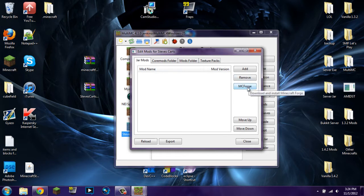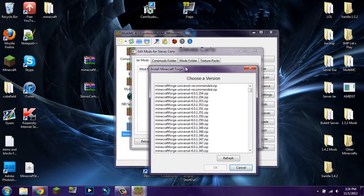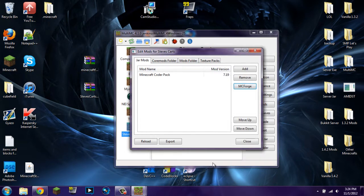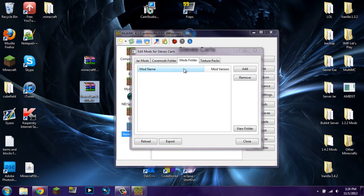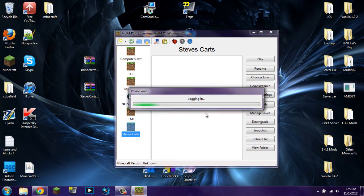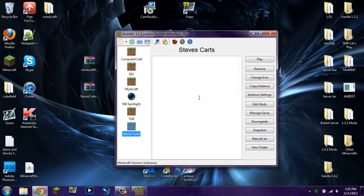To get Minecraft Forge from MultiMC, simply click the Install MC Forge button. It's going to bring up a window saying Choose a Version — just click on the latest version, or the 354 version that I'm using, and click OK. It's going to download it, and there it is — you now have it in there. In the mods folder, you do have to download Steve's Carts, so simply click and drag Steve's Carts into the mods folder. Make sure you put it in the mods folder and not the core mods folder. Once you have that done, click Close and then double-click on the instance to run it.